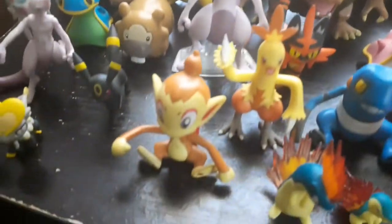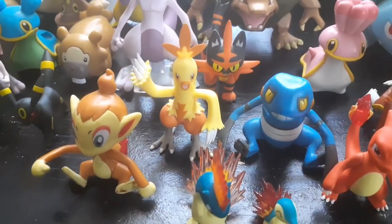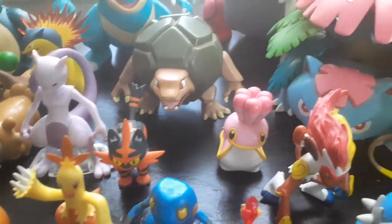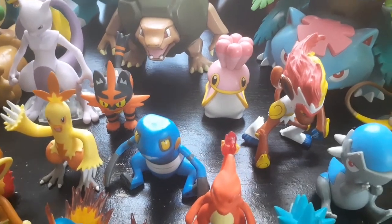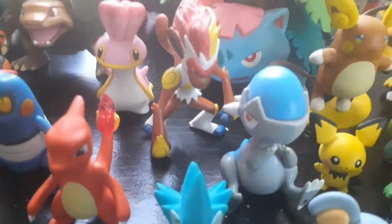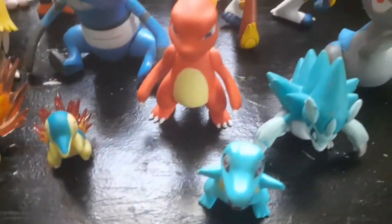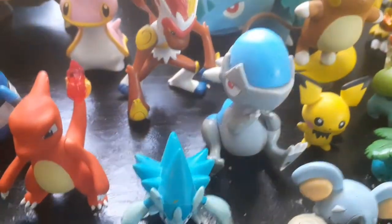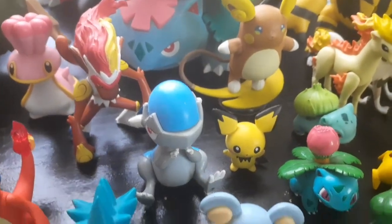You also have the Jacks Pacific electronic Golem that still works. You have the Pokémon Scale World Mewtwo. You have Jacks Pacific Chimchar. You also have the Takara Tomy starter Emboar. You got Torchic. You also got Jacks Pacific Shellos, Jacks Pacific Croagunk. You have my favorite Pokémon of all time — Jacks Pacific Infernape. You have Scale World Coalossal, Incineroar, Charmeleon, and Totodile.